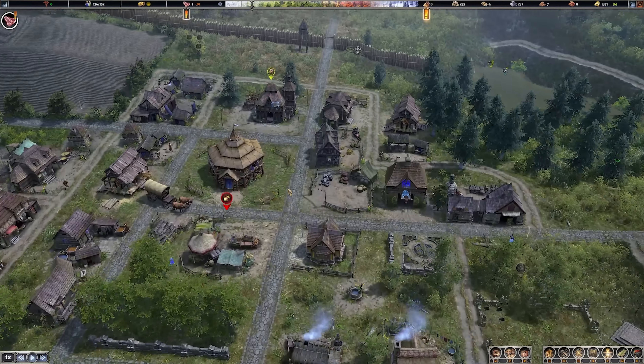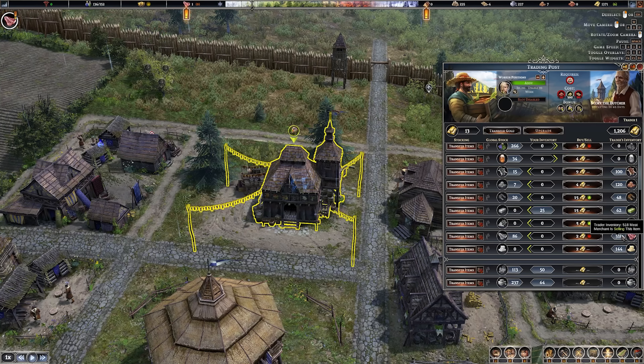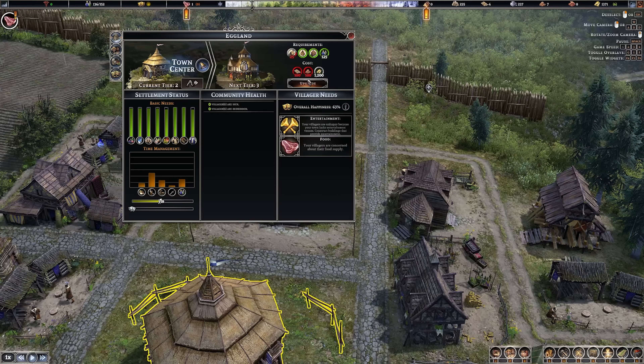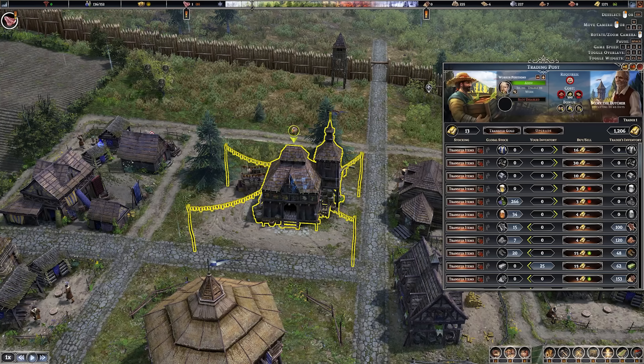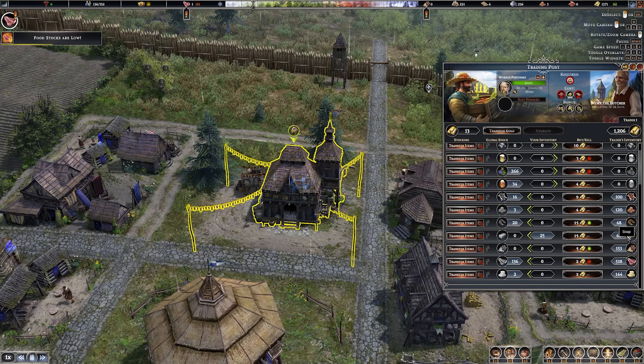There is a trader here - yes! He leaves in 40 days. The score of the butcher - what is he selling? I was hoping he might sell cows, but judging by his name they're probably already dead. He's selling shoes and clay - we do need clay. I'm going to buy that clay from him at average price. Let's transfer some gold from the main stocks - 500 into the trading post. He wants to buy tools which we're not making, and herbs. He's kind of a crap trader to be fair.